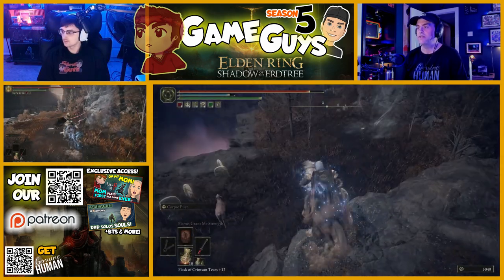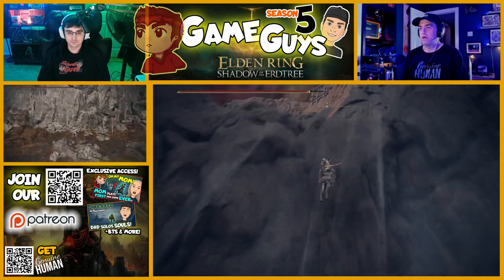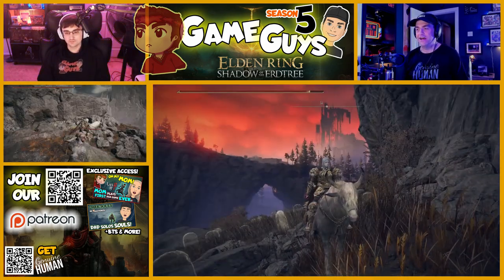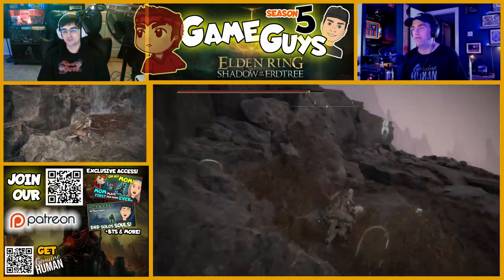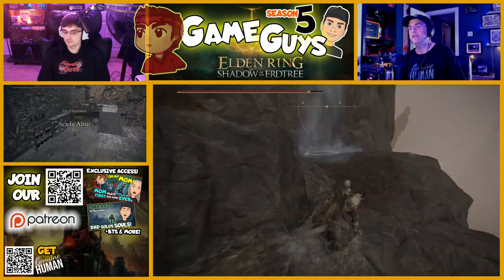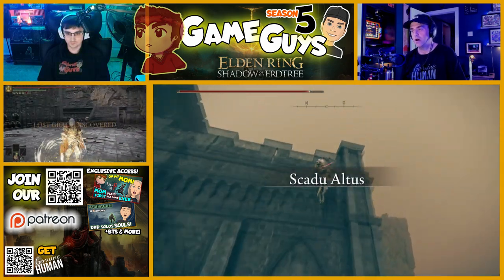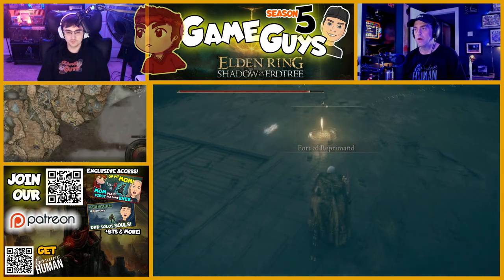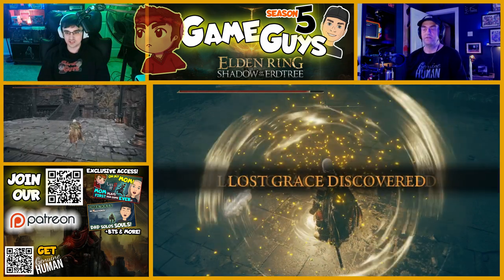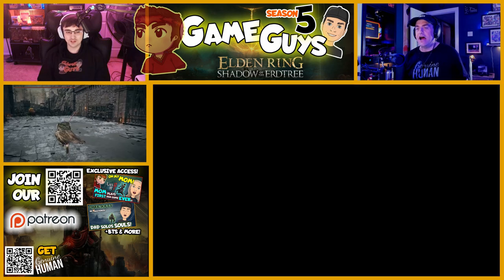Take a right — oh, there it is. We are now going to take this spring up. Sometimes the lift... take a right up to the next spring, just keep going up and around. It looked like a cliff. And this takes us — not the Cerulean Coast, but this will do. I'm at a Site of Grace. Rest at it. Dad, if you're at a Site of Grace, you don't need to wait for me to say rest at it. I was giving you information, son.